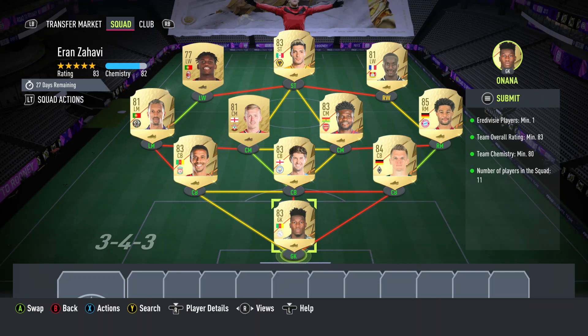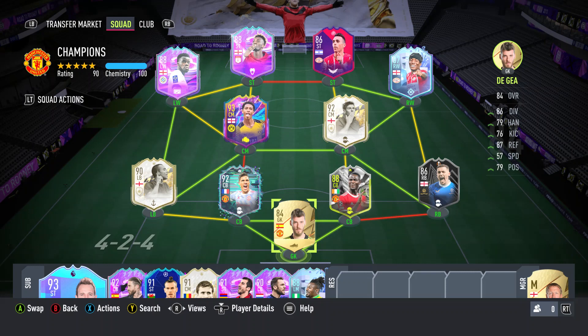Here is the team I used for this Zahavi review. If you watched my Player of the Month Harry Kane review, you'll notice this is basically the same team — because it is. I've just swapped Kane out and put him on the bench. Zahavi is up top at right striker and he is on 10 chemistry.